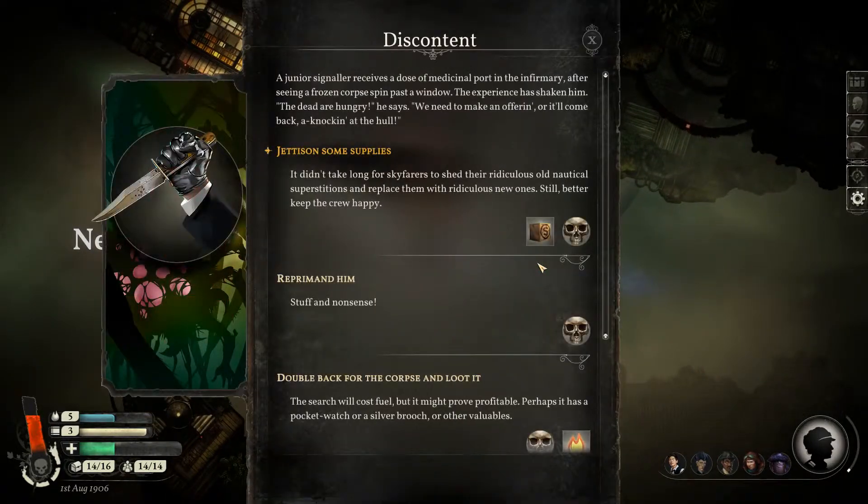After an inauspicious start, you inherit a flying train engine from your dying former captain. From there, you're free to explore space as you see fit, your primary objective being to satisfy the personal ambition of your captain. You'll accomplish this through two modes of gameplay.